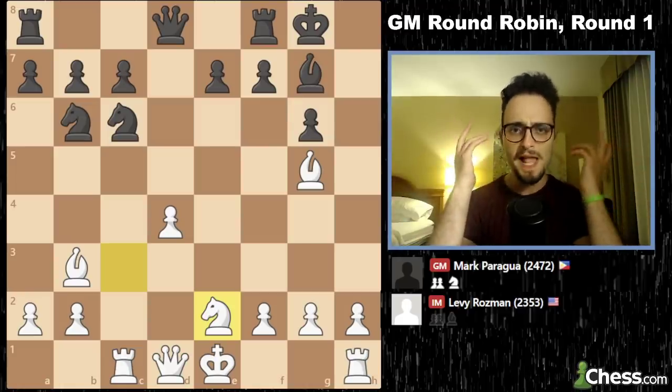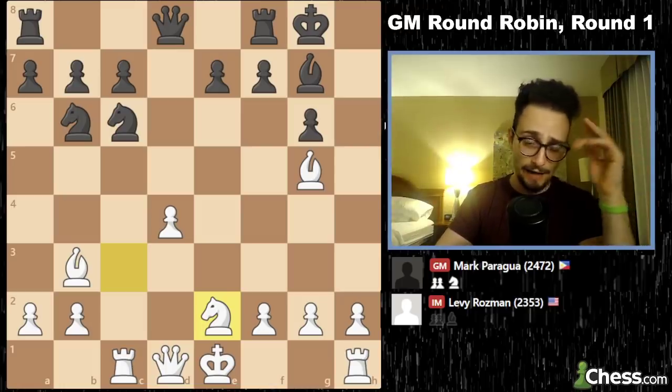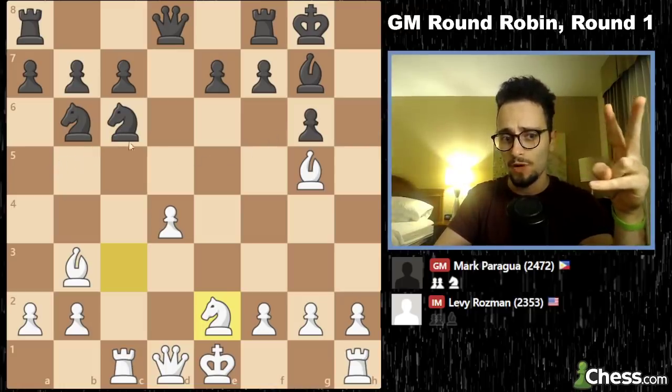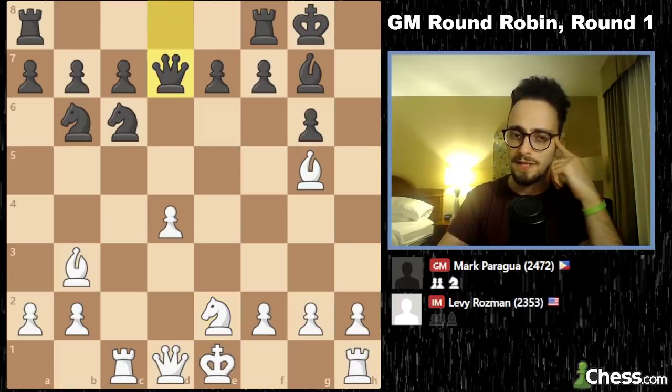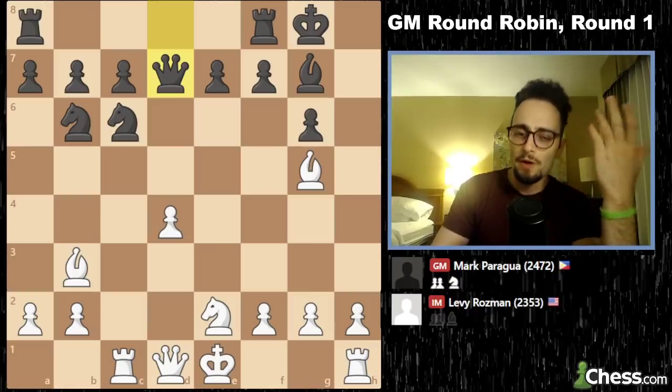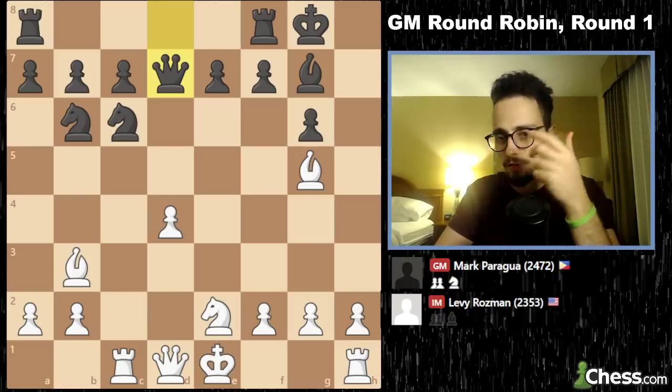I sit back and I'm like, all right, cool. I remember two moves in my notes: knight to a5 and a5 to play a4. That's it, that's all I remembered. He thinks for maybe eight, nine minutes and plays queen d7. Now I'm completely on my own — it's time to outplay a grandmaster. So I start thinking.